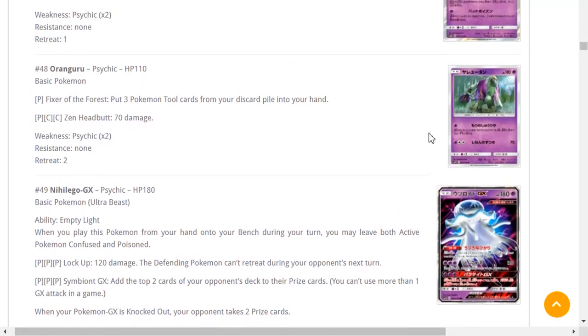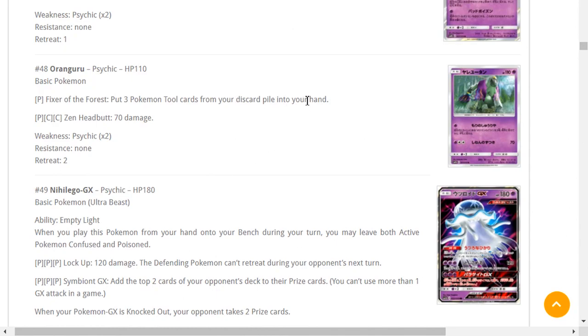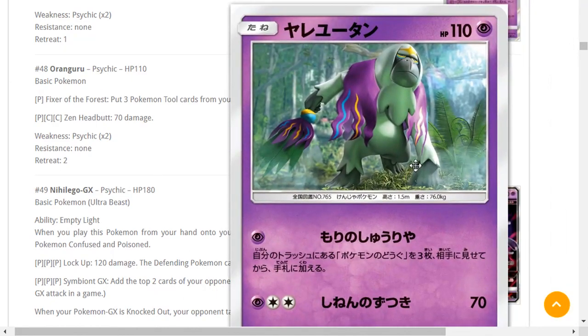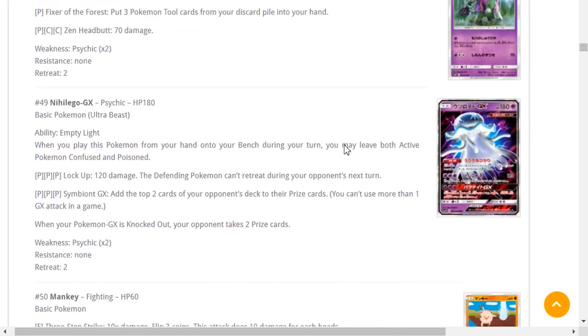Oranguru — puts three Pokémon Tool cards from your discard pile into your hand. That's kind of cool — Fixer of the Forest — but I don't think it's super necessary because most people just max out their tool line instead of playing Oranguru. Pretty bulk, I think it's bulktastic.